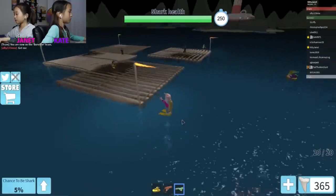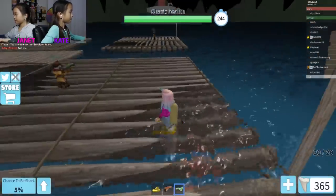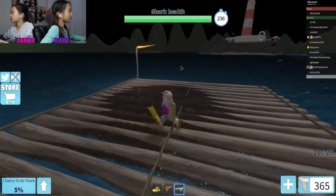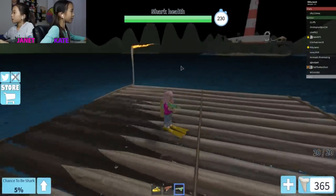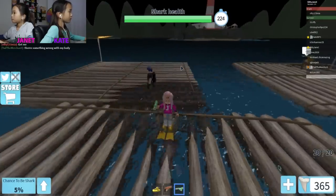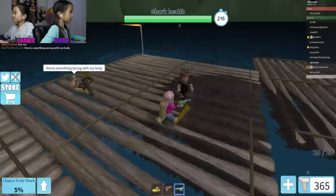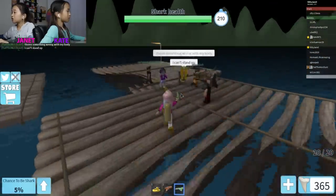Okay, we must win! We got this. Get back on the raft. Ted, come here! To the raft — where are you going? I think the circle thing detects the shark. The raft is going away from us! Stop it! Ted said there's something wrong with my body. Oh no, you're just sitting on a floaty. Ted said he can't stand up. At least you can move.